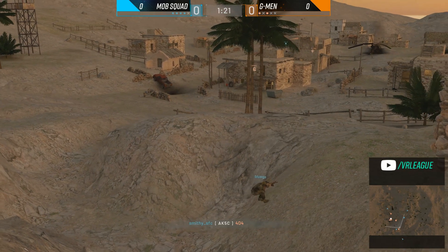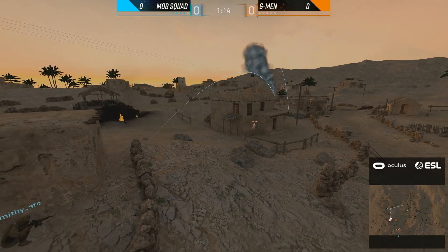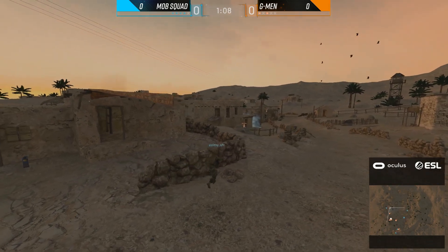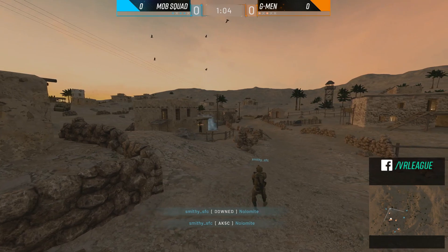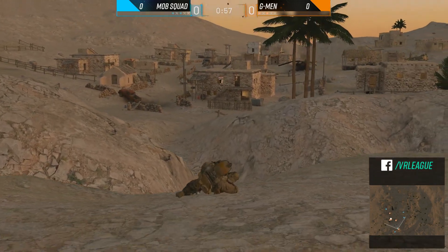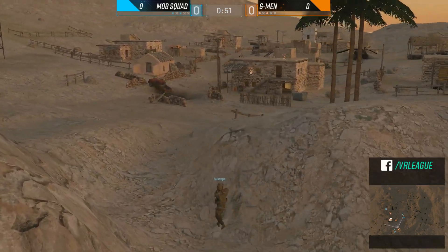Oh no, Smithy! The man in the north will find another on 404, who was sitting in a relatively exposed position. Now the man is aware of the position and going to watch for Smithy to push. They've got a minute and ten seconds left — this map is not forgiving. Smithy downs Nolomite and finishes, but then the man comes through with a nice headshot for the refrag. G-Men somehow managed to take back advantage, thanks to Smithy's team-killing ways. Just like that, we are even — into a 2v2.